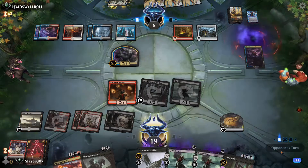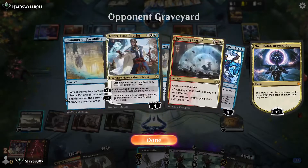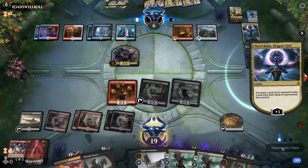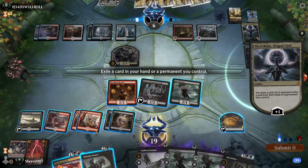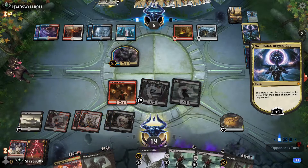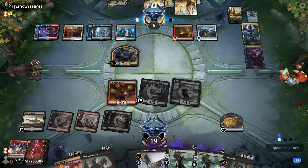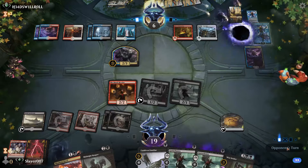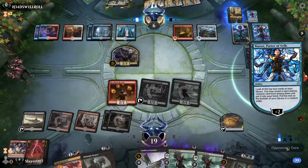Okay, they create a 2/3 — it's a good blocker. Let me call this: this is a Fires deck. They play Narset — we have so many decisions to make. Let's think about this before taking action.